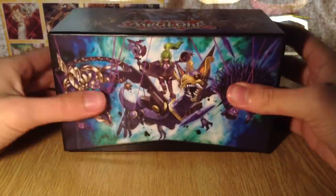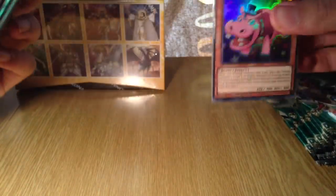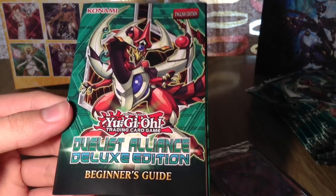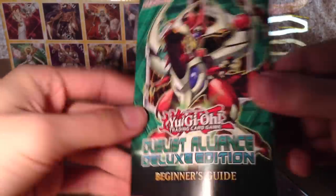Much more difficult compared to the Primal Origin one. We have the nice box — nine packs. Hopefully we can count those up. And there we have the promo pack. This time we don't have any sleeves, which is very nice of Konami — they always try to cut corners to make it a little bit cheaper for themselves. And we have the Beginner's Guide, which is pretty much the same as last time, just different design on the outside. We have the nine packs.